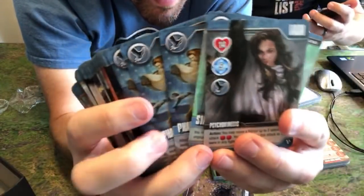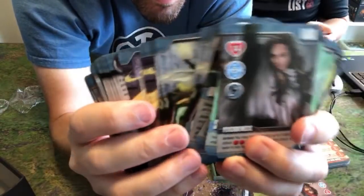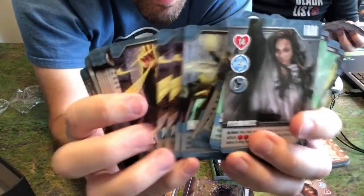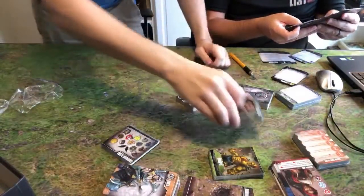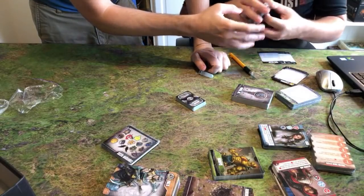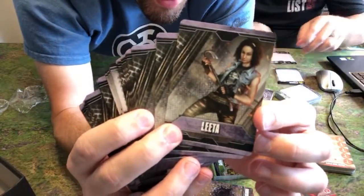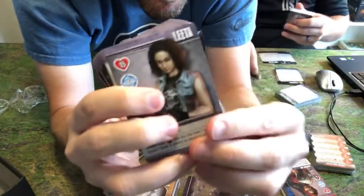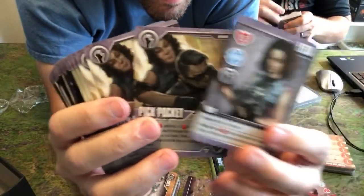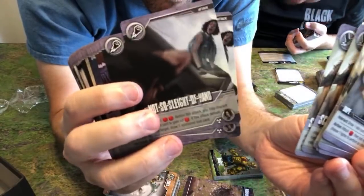Veda is a support character — lots of manipulation of the battlefield. She can do some healing. She's pretty cool. Some of the Brook City fans might think Lita looks a little familiar. The cards not only look good but they feel so good. I forgot how much I love the card quality we got with this game.